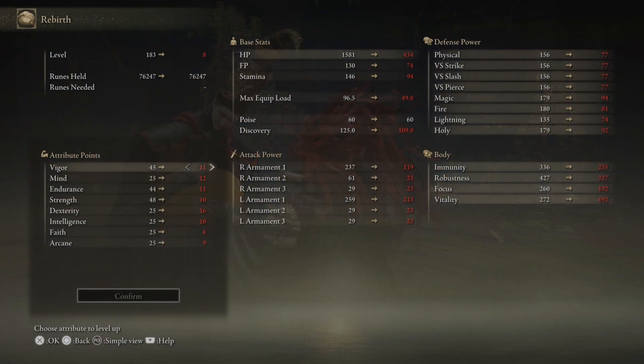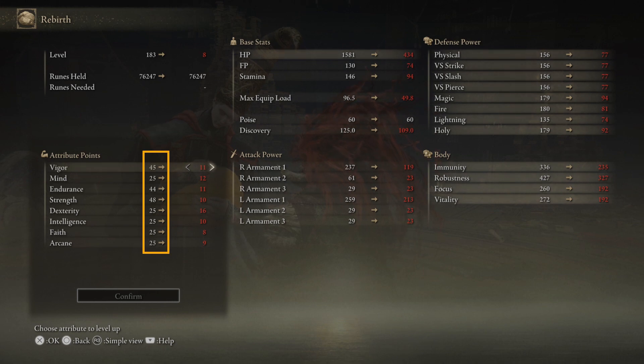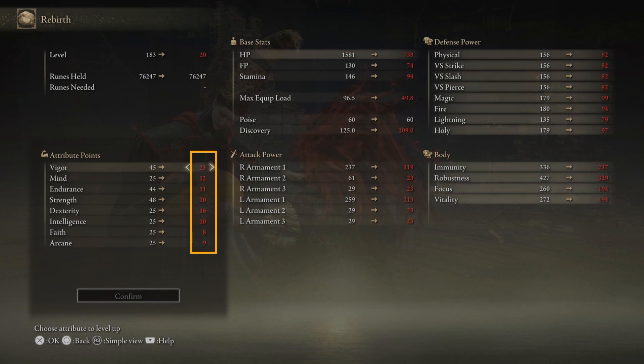At the top you will see I am right now level 183, but in red was the level I started. So we have 175 attribute points to use. The attribute points show where my actual attribute points are being used right now in my build, and the red points on the right are the points from when you start the game. So let's put all those points in the correct build order I'm using right now in my main story.